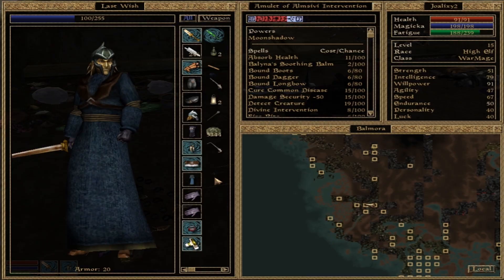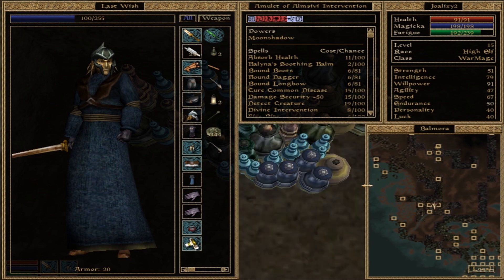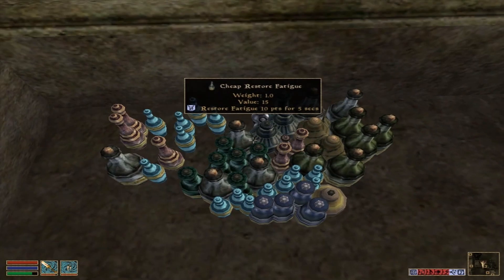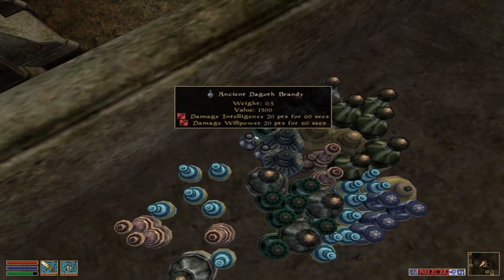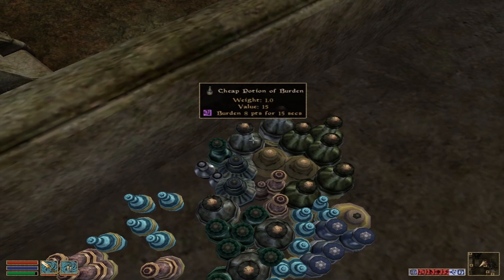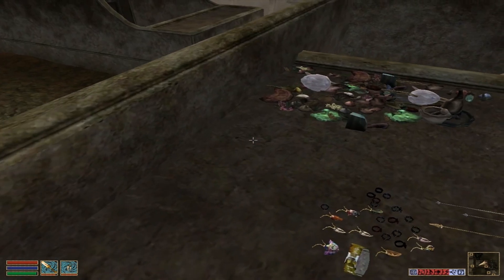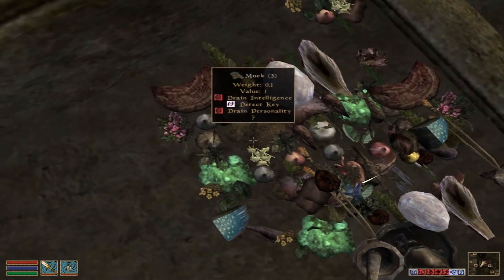If we have any around... I don't believe we do. I do recall us picking up quite a bit of it somewhere. It's Dagoth Brandy. There we go — four Cyrodilic Brandy. Alright, now we need cork bulb.